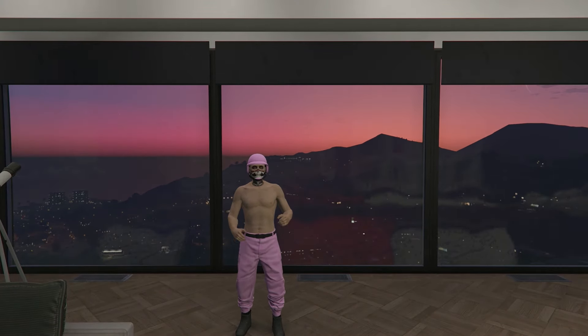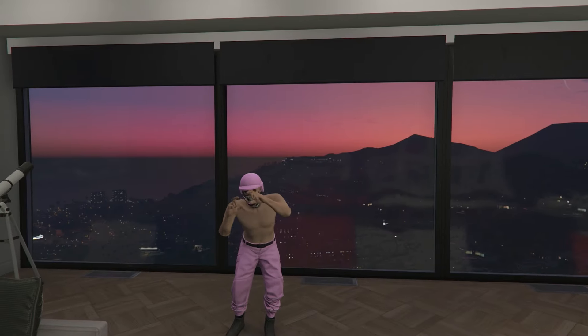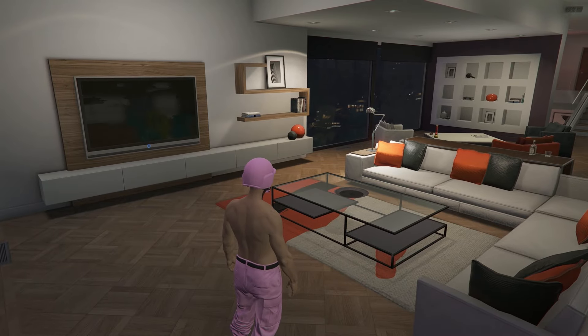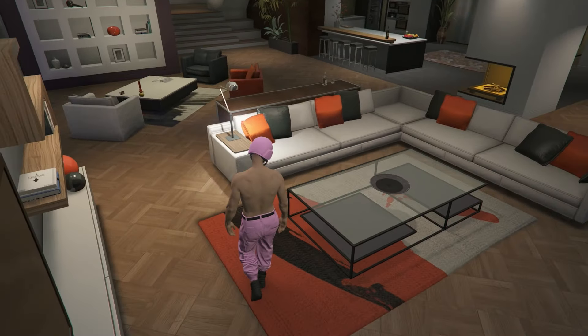In this video I'm going to be showing you how you can get the pink joggers and the pink bulletproof helmet in GTA 5 after the new patch 1.69 and also the new Click and Build DLC. It's going to be a pretty easy method and you'll be able to get the real pink joggers with the real bulletproof helmet.